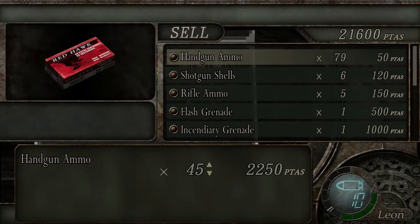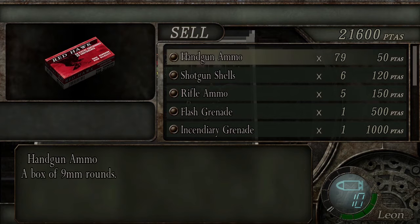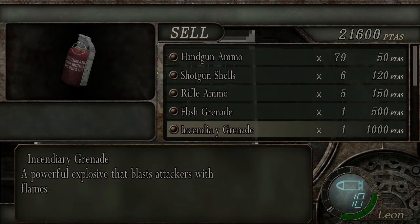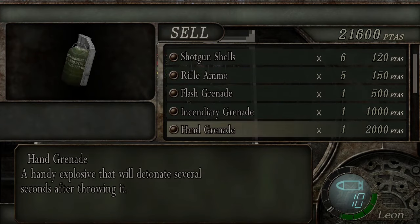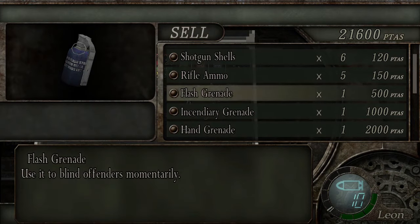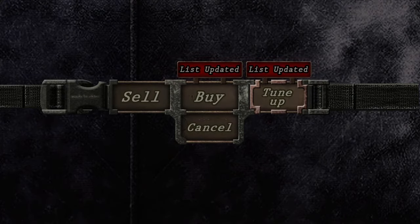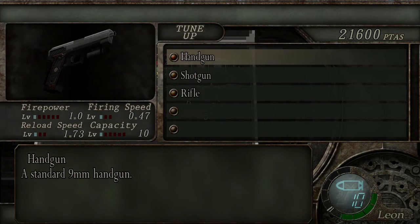If you hold up long enough — yeah, 50 bucks per handgun ammo, 120 per shotgun, 150 for rifle. So there is money to be had here. It might even be worth selling incendiary grenades. I think I'd prefer the regular hand grenade — that's 2,000. Flash grenade temporarily blinds offenders, but there is a reason I would like to hold on to that, so more on that later. Otherwise, tune up — this is how you upgrade your various weapons. I'm not entirely sure I want to upgrade this stuff just yet. There are different kinds of handguns you could find, and there is a different shotgun. This might be the only rifle.